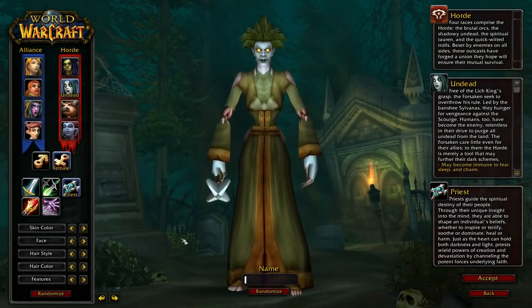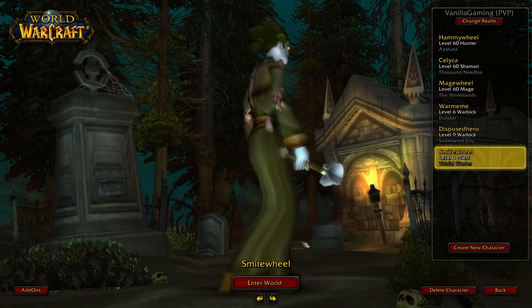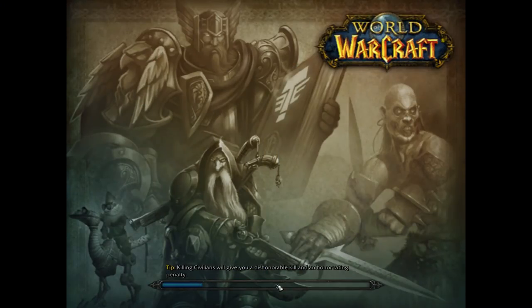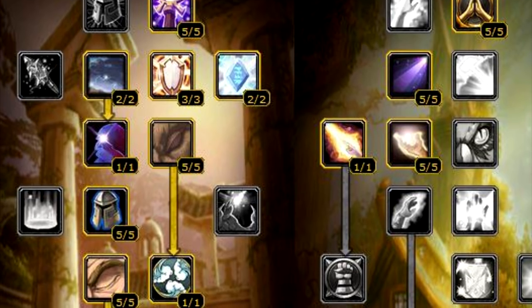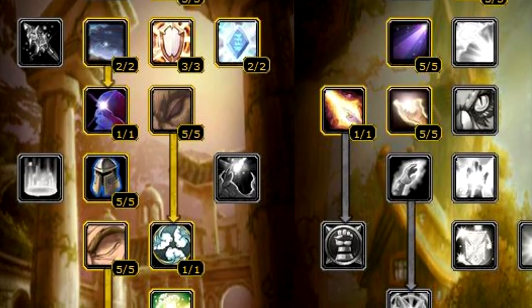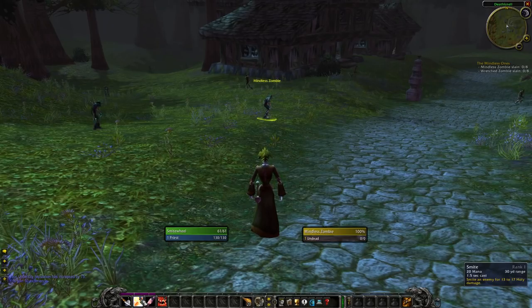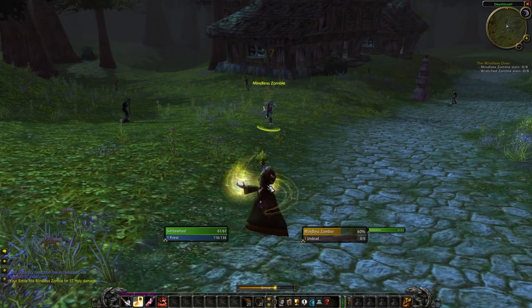The Smite Priest is an odd one in the mix. While Balance Druids and Elemental Shamans had a whole talent tree dedicated to their spec, Smite Priests were a little different. The two talent trees we know of are Holy and Discipline, but both a Holy Priest and a Discipline Priest are almost always associated with healing and survivability. However, when you made a priest and started leveling in Vanilla, your first damaging spell was Holy.